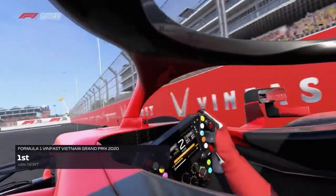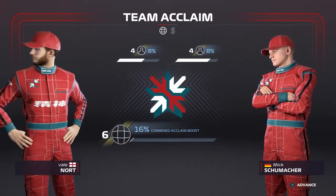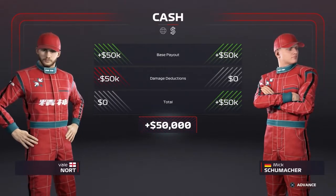In order to have the ability of two secondary sponsors, you must first reach team acclaim level five, which can be done by securing decent results in the grand prix. Once at team acclaim level five, go to Corporate then Sponsorship from the My Team main menu.